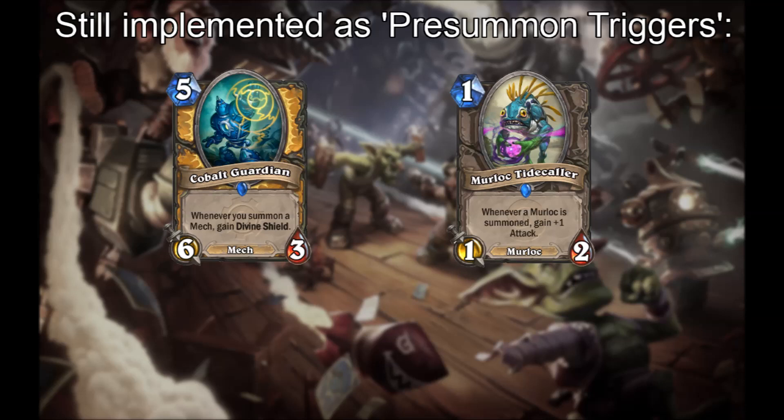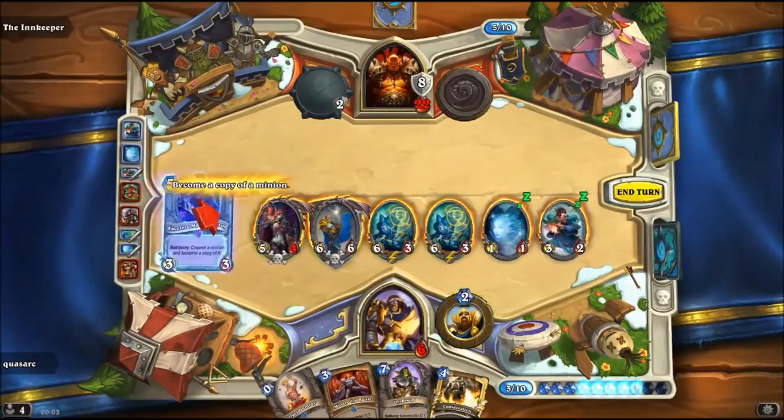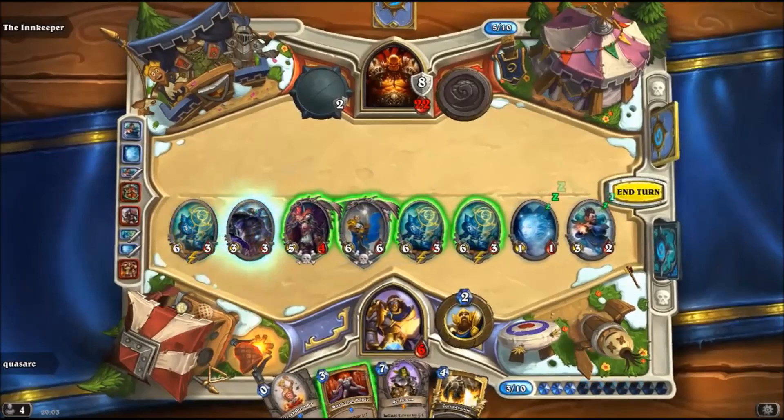Two other minions are still pre-summon triggers in current Hearthstone — Cobalt Guardian and Murloc Tidecaller — and still display this bug. For example, if you play a Faceless Manipulator targeting a Cobalt Guardian without Divine Shield, Cobalt Guardian triggers and gains Divine Shield before the copy effect occurs.